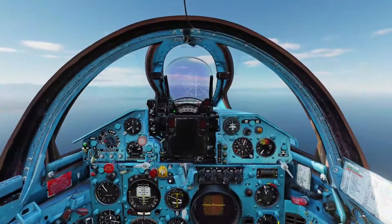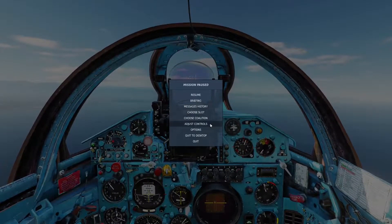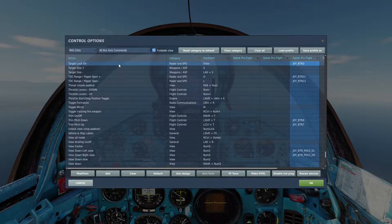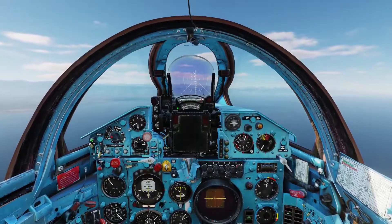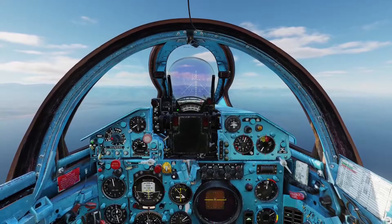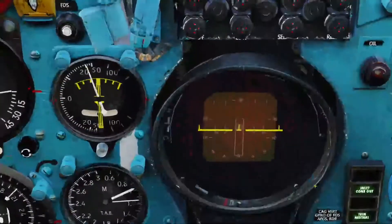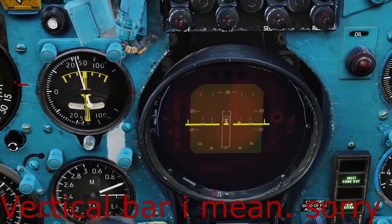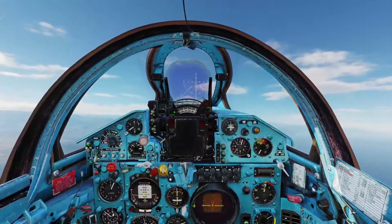There we go — now you can see on our scope that the target is out there. To lock that up, I went to the controls and hit the target lock button. I always keep that on a dedicated button on my joystick to make locking up easier. We're going to have to come into range. Watch these horizontal bars on each side — they'll come in as we close, and when we're in range you'll get a launch indicator bar that lights up.